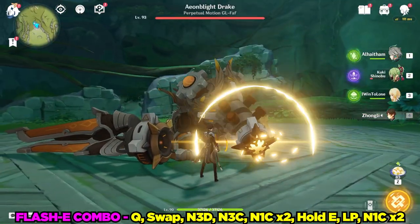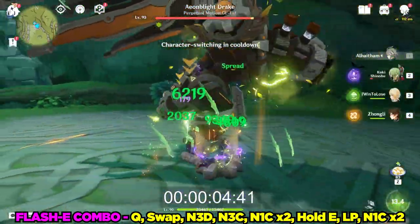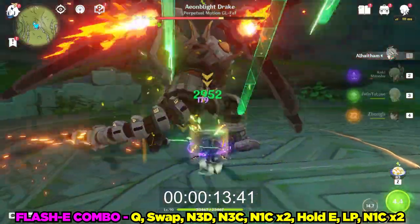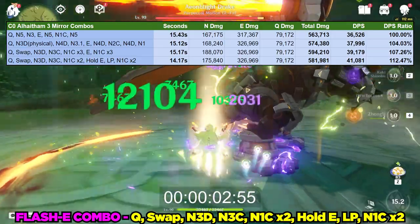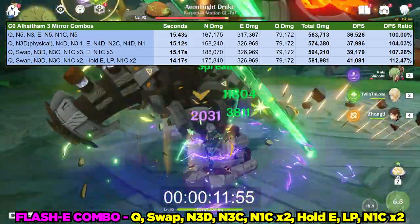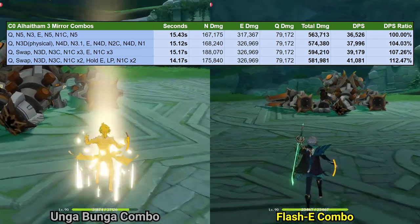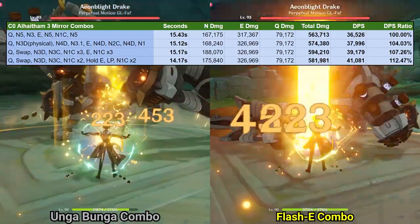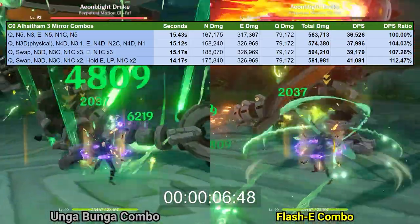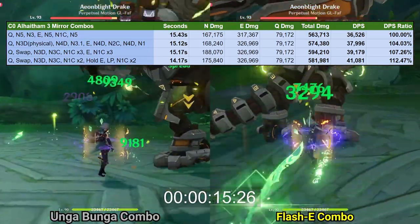Our last combo ups the ante even more. The last thing we're missing is a Flash-E plunge attack. Somehow this tightened the timings even more and trimmed off nearly an entire second off his rotation for activating 6 mirror projection attacks. That's one of the main reasons why I said at the beginning that my combos aren't fully optimized — I'm sure there are better ways to tighten mirror projection attacks for even more DPS. In terms of 3-mirror uptime combos, if you just follow the golden rule of refreshing his 3 mirrors every 2 projection attacks, you'll be just fine. This optimization is far smaller than many other characters, and if you're more of a casual player, I wouldn't sweat too much over this. But for those that like to min-max, this is a decent starting place for figuring out your perfect 3-mirror combos.